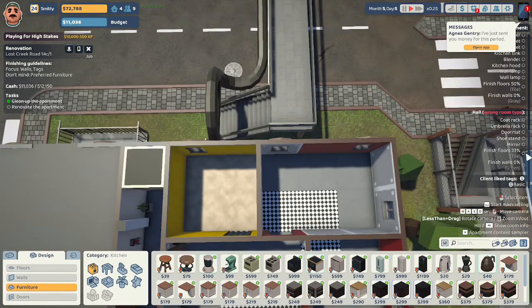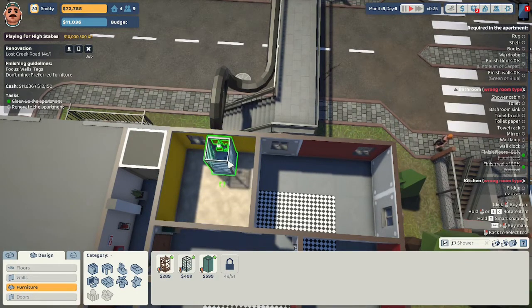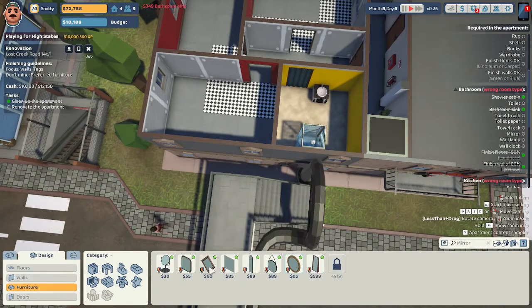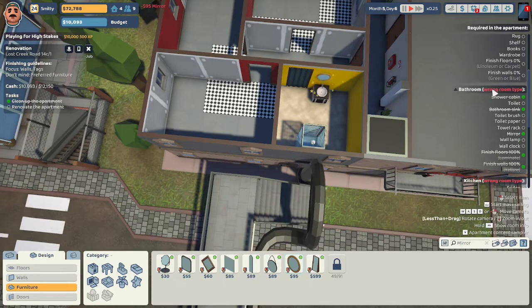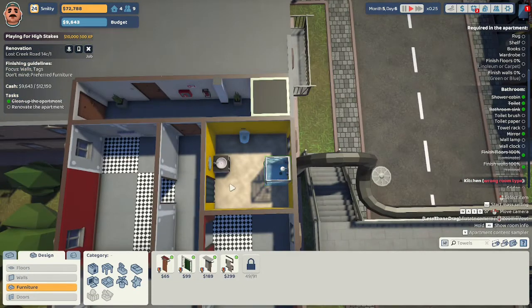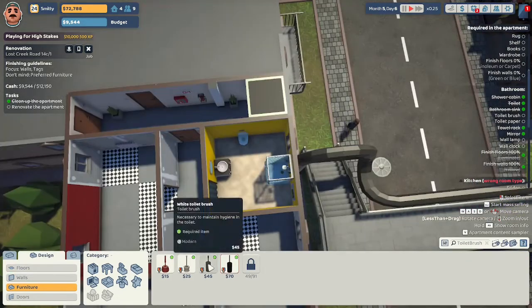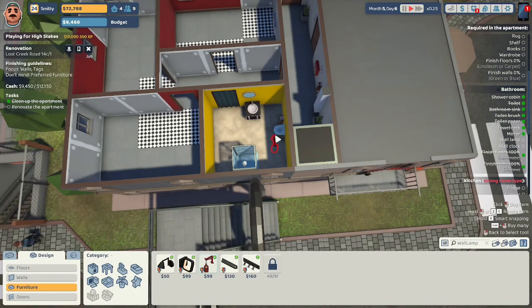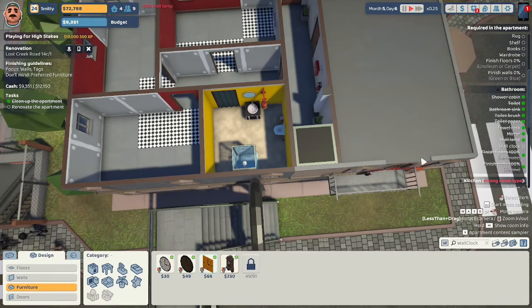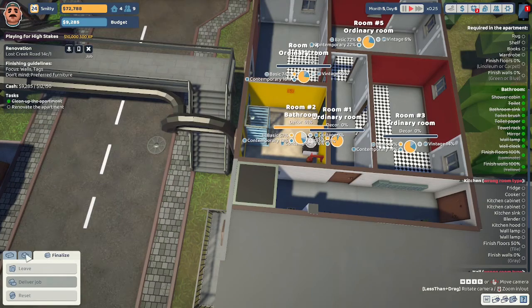I'm going to move this radiator and electrical box out of the bathroom into the hallway. Agnes Gentry just sent us the money — thank you, Agnes. I'm going to do this $499 shower cabin. They just want basic, so I'll give them this fancy sink. They want a mirror — a basic mirror. Give them a pigeon toilet. They want a towel rack — I'll give them this $99 towel rack. They want a toilet brush — this $45 one. They want toilet paper — this $49 one. This wall lamp is provided by the client, so we're putting that on the wall. They want a wall clock — provided by the client — put that right there. We have 91% in the bathroom.